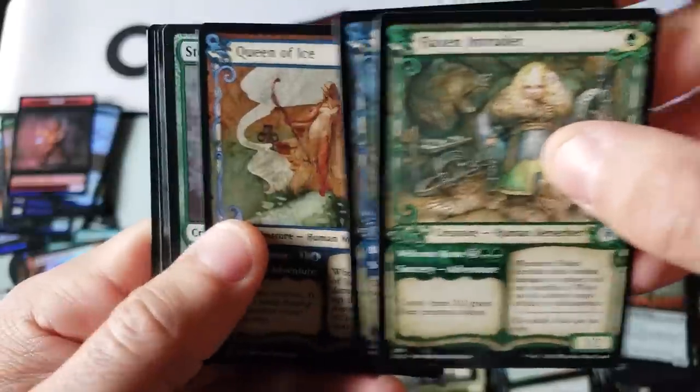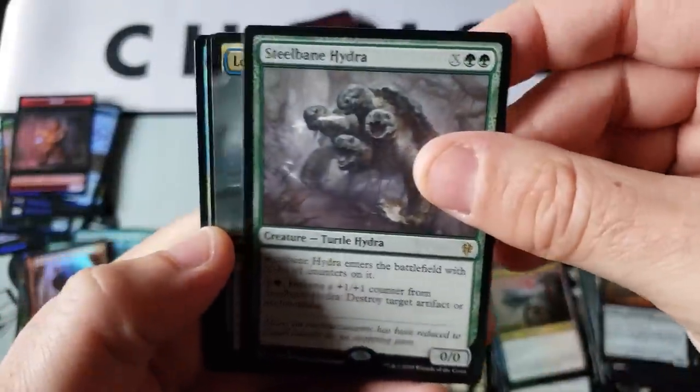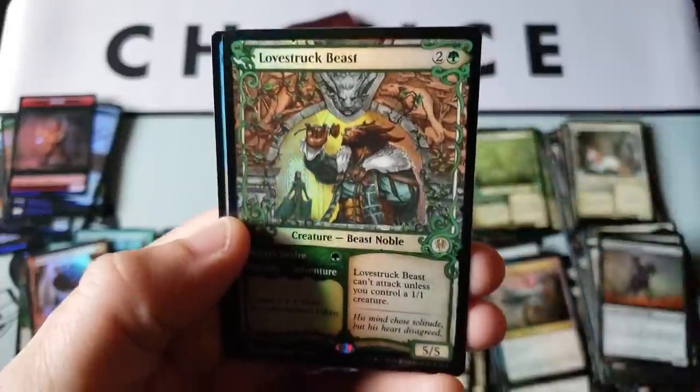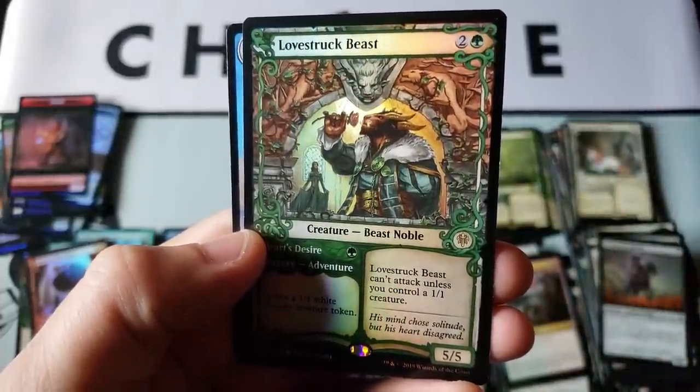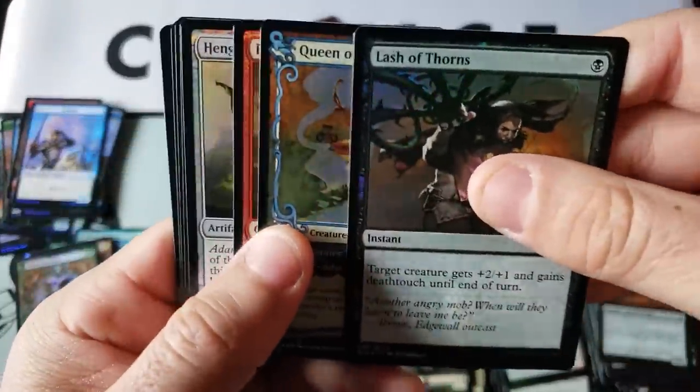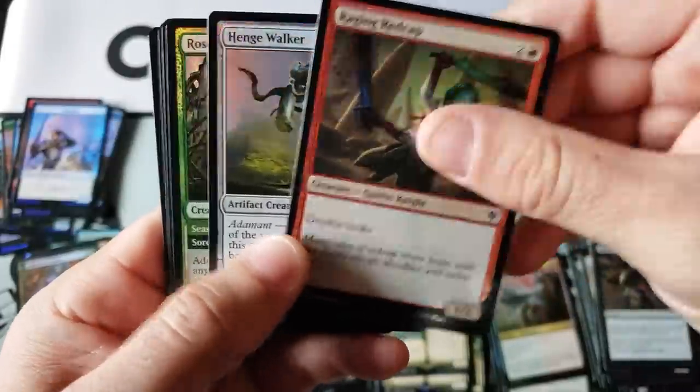Flaxen Intruder, Animating Queen, another four-headed Rudy Turtle, Lock Mirror, and a nut — didn't we get Love Struck Beast? What are the odds of two? Okay so we got — I think that was one of the ones we got in the other box just a second ago. That was kind of awkwardly funky but okay.